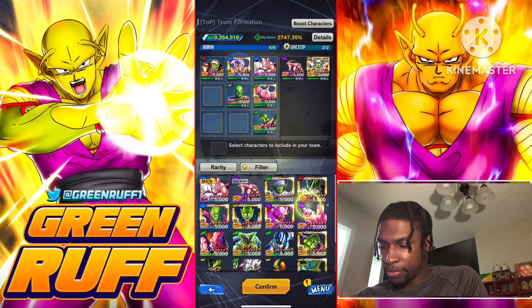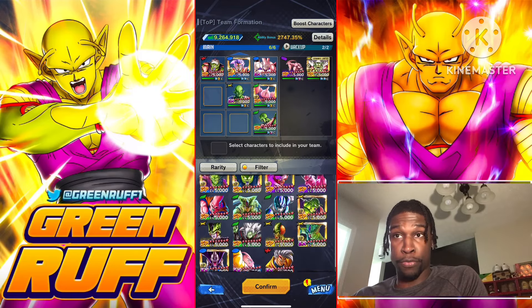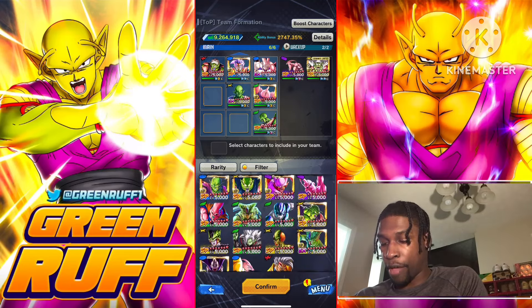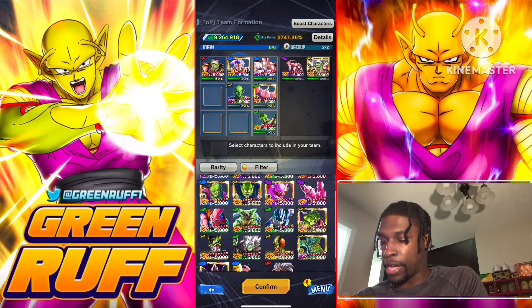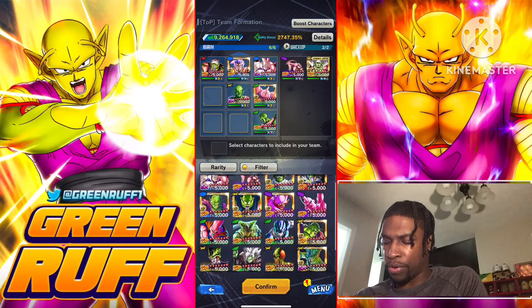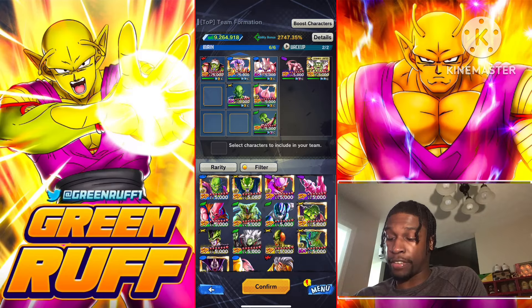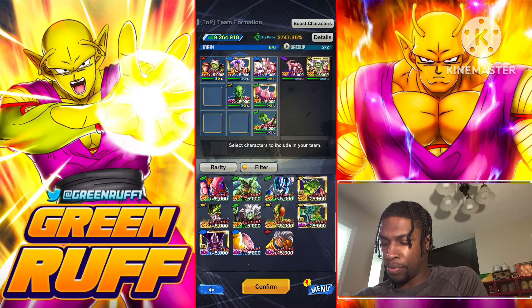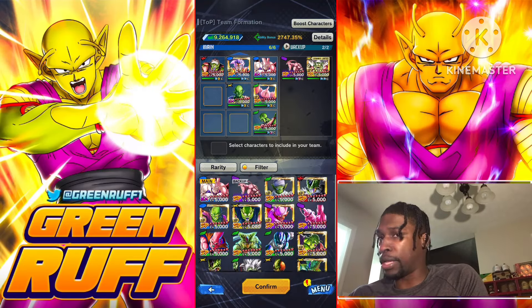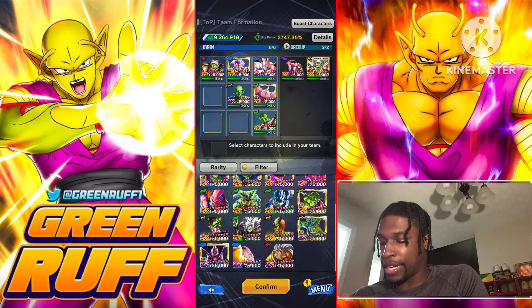Moving to A-tier — for yellow, if you don't have EX Piccolo, there are good options: the free-to-play First Form Cell sparking, EX First Form Cell, and Zenkai DKP. They all have ways of healing which is really nice. If you don't have Green DKP, I recommend Green First Form Cell or Green Metal Cooler — he gives debuffs. For blue, a lot of people say EX Evil Buu has been pretty good. If you don't have Lord Slug, you can use Zenkai 7 Evil Buu.